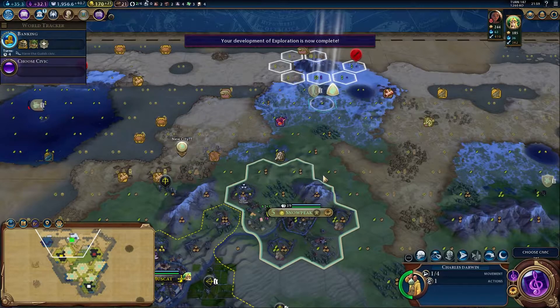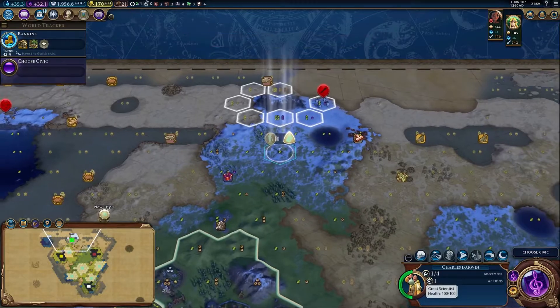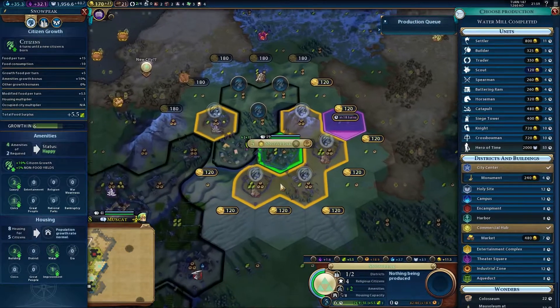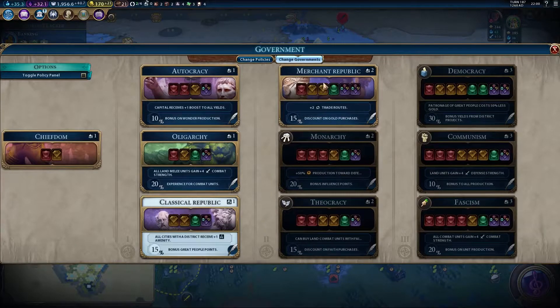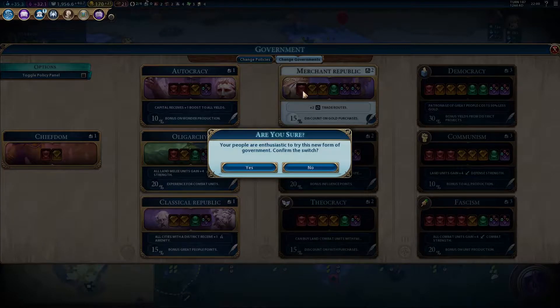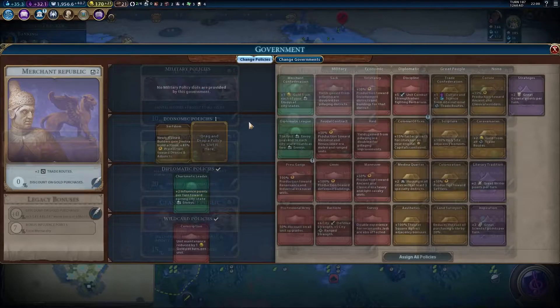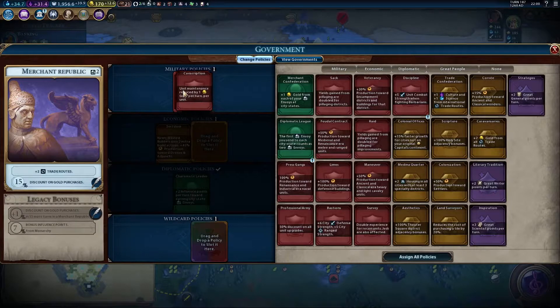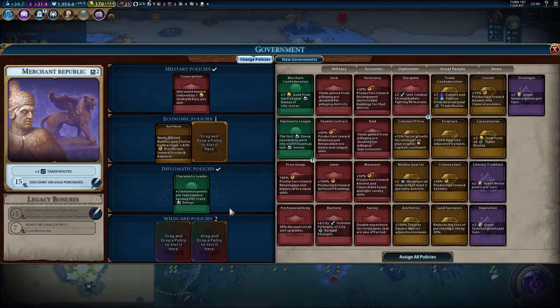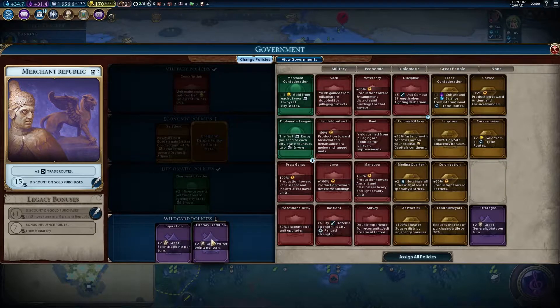Next turn we are going all Merchant Republic. Let's move things first — run up there. What does this place want to build? Snow Peak — get a monument, love a culture boost. Choose a civic — recorded history because it's fairly easy to do. Let's change to a Merchant Republic: extra trade routes, plus two trade routes, one military slot, two economic slots, one diplomatic slot, and two wild cards. Yes, I think we go for that.